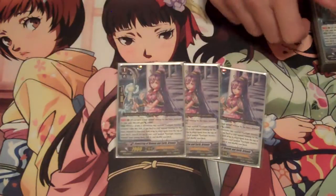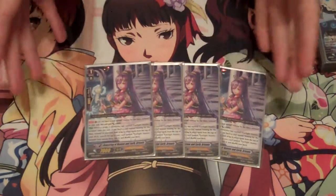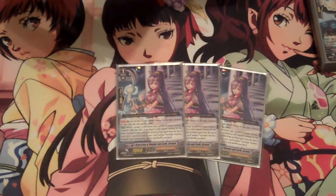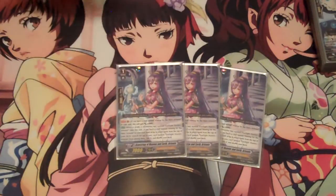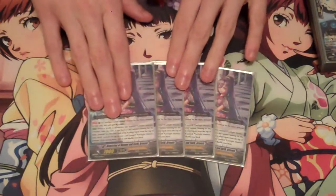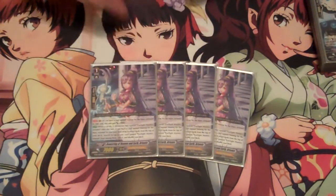Next up, Bowstring Heaven and Earth Artemis, the Grade 1 version. She has two abilities. First, she gets plus 1,000 for having the starter in your soul, so she's 8k on Vanguard if you ride her over your starter. The second ability is pretty cool: when a Grade 2 Genesis not named Twilight Hunter Artemis rides this unit and you have the starter in your soul, you can look at the top 7 cards, search for up to 1 Twilight Hunter Artemis, ride it, and shuffle your deck. So she has a ride-fixer ability — if you misride your Grade 2, you get a second chance to search for and ride the Grade 2 Artemis.